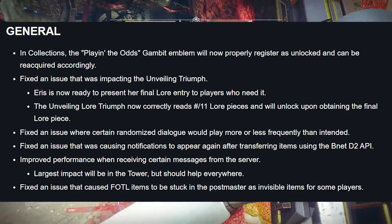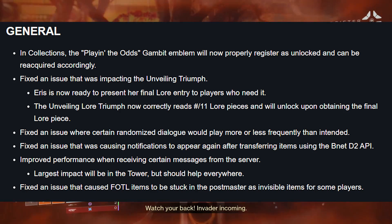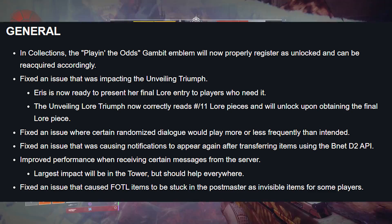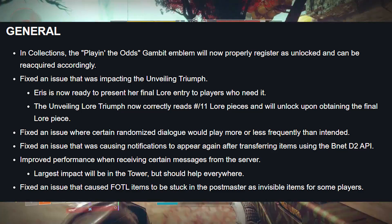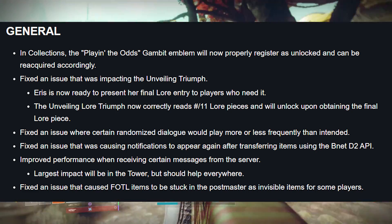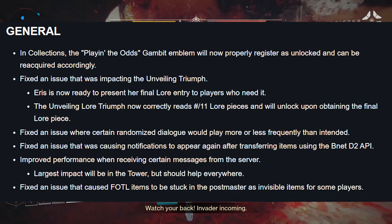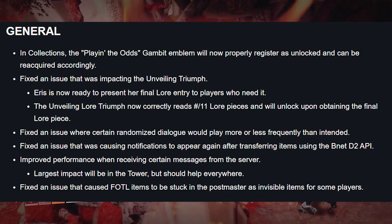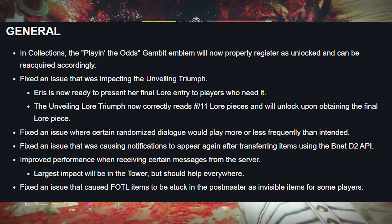General fixes: the 'Playing with Odds' game at Emblem will now properly register as unlocked and can be reacquired. Fixed an issue impacting the Unveiling Triumph — Eris is now ready to present her final lore entry, and the triumph now correctly reads 11 lore pieces and will unlock upon obtaining the final piece. Fixed an issue where certain randomized dialogue would play more or less frequently than intended. Fixed an issue causing notifications to appear after transferring items using the Bnet D2 API — just transferring something from Destiny Item Manager used to trigger all these random notifications. Fixed an issue that caused FOTL items to be stuck in the postmaster as invisible items for some players.